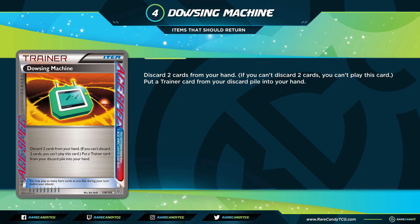At number 4 we have Dowsing Machine, an ACE SPEC from the late Black and White era. It says: discard two cards from your hand, then put a Trainer card from your discard pile back into your hand. Unlike Junk Arm, 'Trainer card' here includes Supporters and Stadiums — making it a bit better. As an ACE SPEC you can only run one, but it still functions as your fifth Switch, fifth Metal Saucer, or fifth Rare Candy. Limiting it to one copy would be good for balance, and I think it would positively and fairly impact any deck archetype.